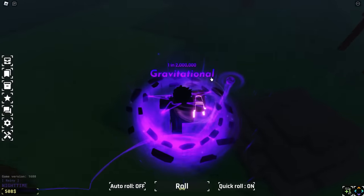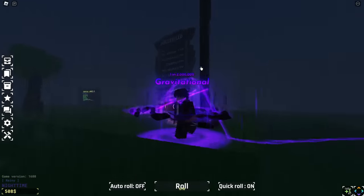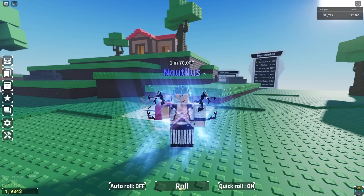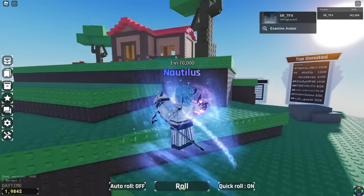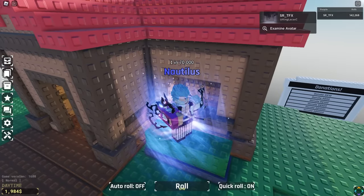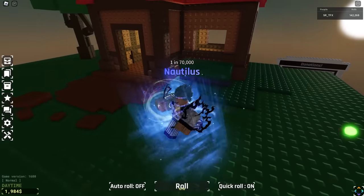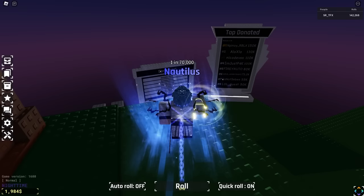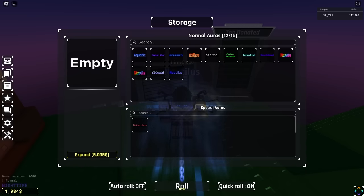Let's head on to the next account, which should be around 70,000 rolls — so we're starting to pick up the pace. Let's see if the next account can top this one. One in two million is the highest we've seen so far. We are on the 70,000-roll account — which is actually at 140,000 rolls now since I'm a bit late. First thing we're checking — oh my gosh.